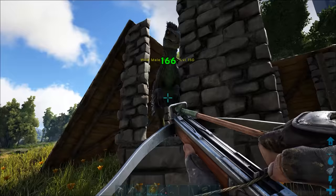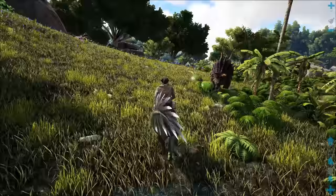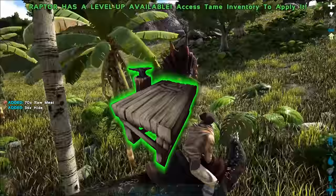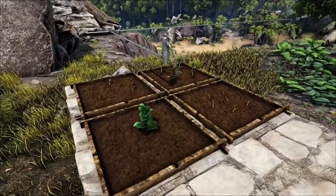Tip number seventeen: get a carnivore type of creature. Raptors, carnosauruses, allosauruses, rexes, spinos, or any other type of carnivore is going to be a godsend for you early on. You're going to need lots of raw meat for feeding your other tames, funding your supply of spoiled meat for narcotics, and most importantly acquiring hide. Hide is used to craft a ton of things in the game, including crafting stations, weapons, armors, saddles, and even certain modes of transportation.